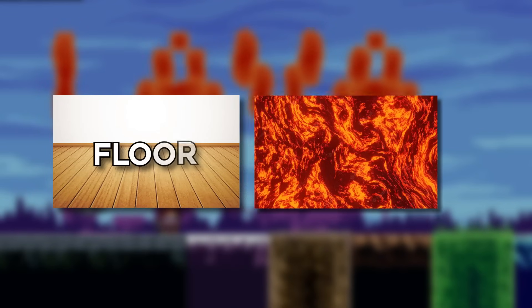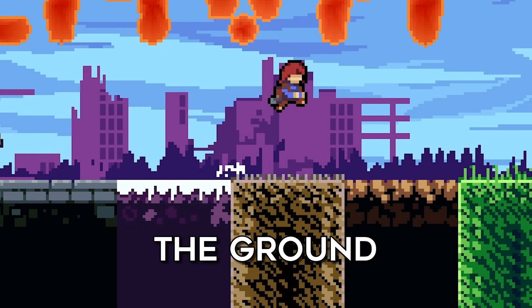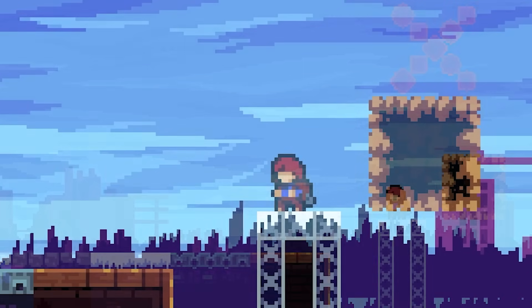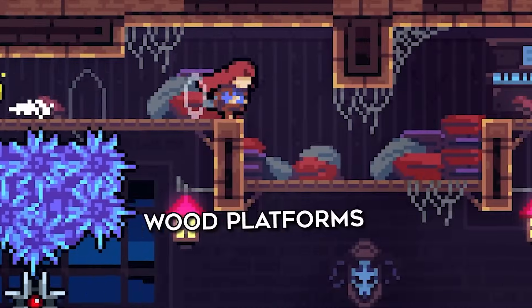What I defined as a floor to turn into lava is basically anything that I would call the ground. This can be grass, dirt, snow, stone, whatever. And what I do not think is part of the floor are steel bars, floating islands and other constructions like wood platforms.